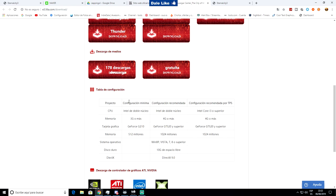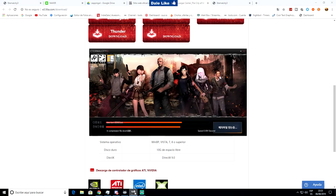Los requisitos mínimos son: Pentium de doble núcleo, 3 GB de RAM o más, tarjeta gráfica GeForce G210 con 500 MB. Recomendado: Pentium dual core, 4 GB de RAM, GeForce GT520 o superior con 1 GB de memoria. La configuración TPS recomendada pide un i3 y 4 GB de RAM. Este juego pide dual core, 3 GB de RAM mínimo y GeForce G210 de 500 MB.